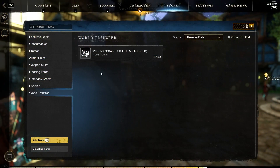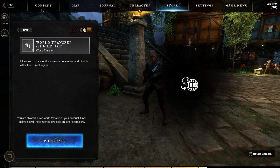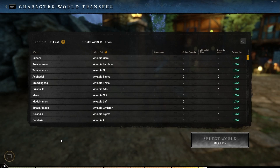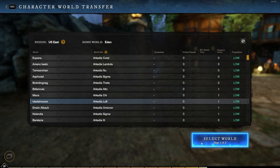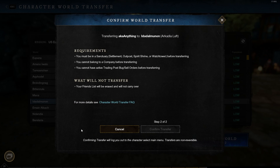Finally, you are going to have to make sure that you're in a sanctuary or an outpost when you're making the transfer. Once you've done all of these things, go back to the store, go back to where you purchased your coin, hit purchase, and pick the server that you want to transfer to. If the server you're trying to transfer to is under maintenance, you're going to have to wait for it to come back up. Once it's available, pick the server, click select world in the bottom right, and then click confirm transfer, and you will be transferred to the new server.